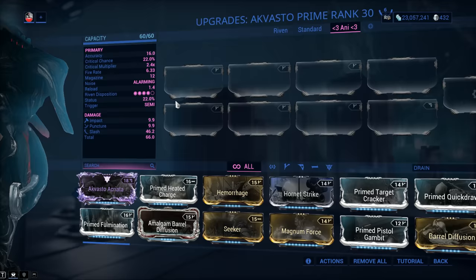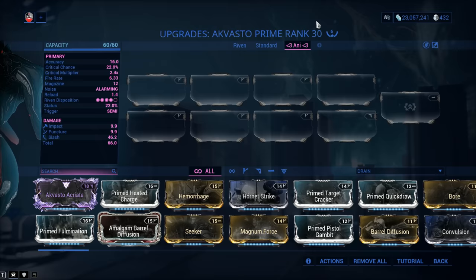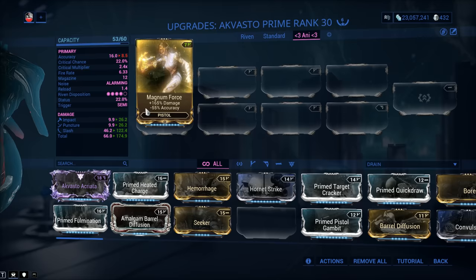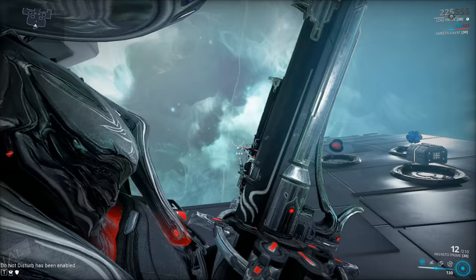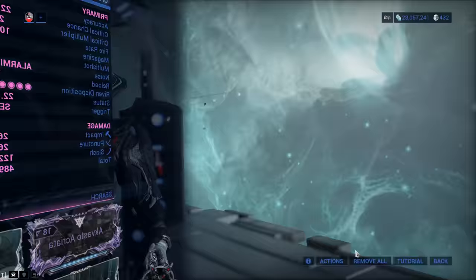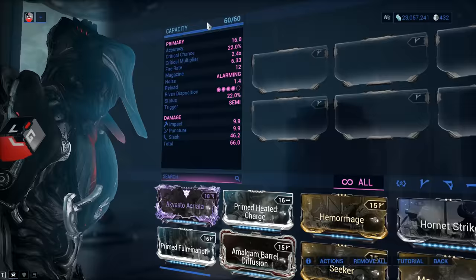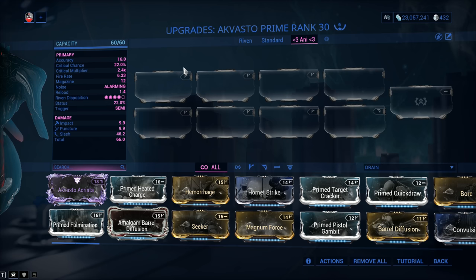How many Forma? I've got 6 in mind, but that's overkill — I simply over-Forma because I have a whole bunch of mod combinations I want to test. For the build I'm recommending, you can get away with 3 to 4 depending on what mods you have available. Also, accuracy is going to be 16. If you go with Magnum Force, which I don't suggest, you'll drop that to 8.5 — this weapon doesn't have a whole lot going for it to begin with, so losing accuracy isn't worth it. Let's talk critical stats: 22% base with a 2.4x critical multiplier — above average, definitely, and the critical multiplier is quite nice.